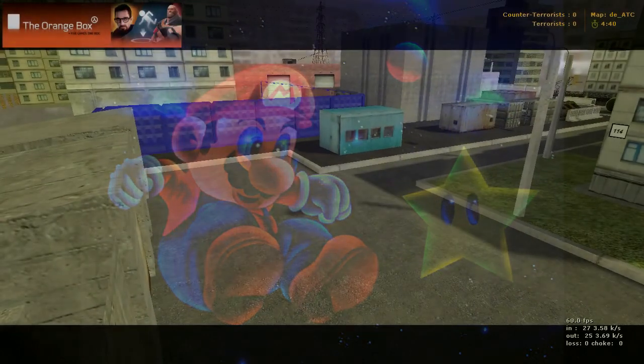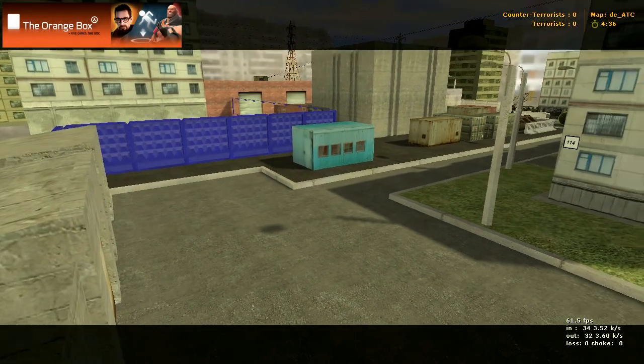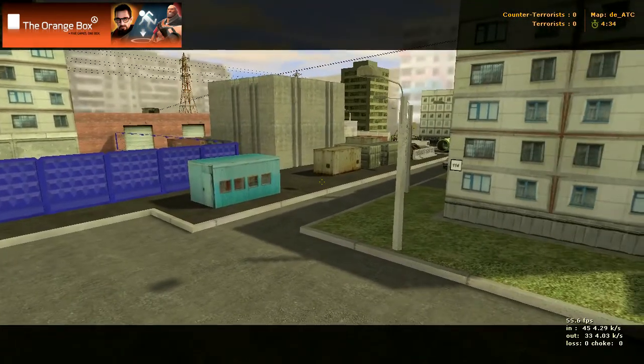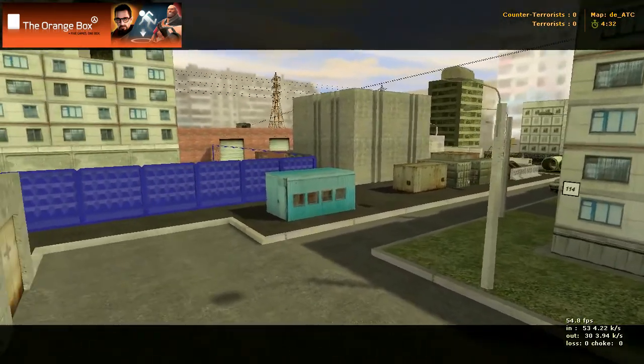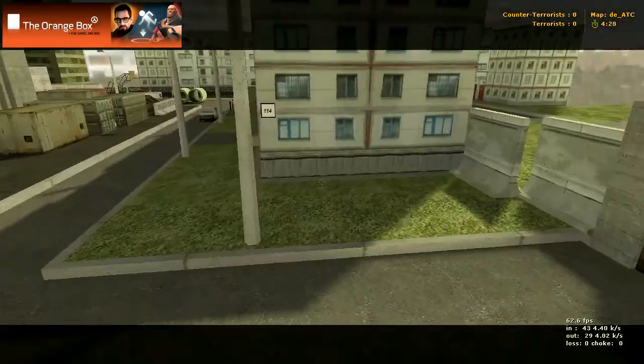Here we got a map called de_atc. It's basically an industrial area with some boxes and that. Not a very big map. It's going to be pretty fast-paced, so let's get started.